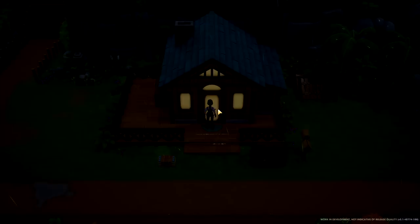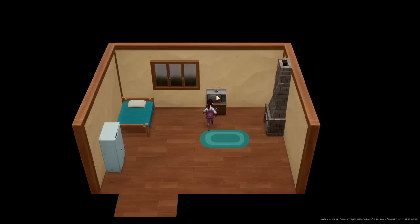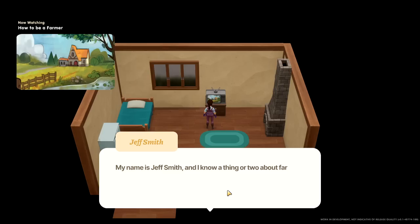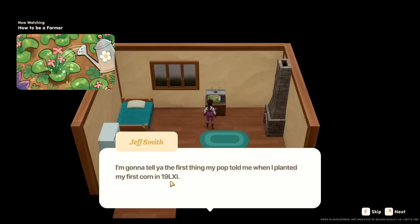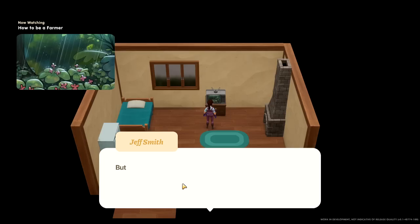Alright everybody, I think I'm gonna go to sleep — and that is going to be all for today. Let's watch the TV first. How to be a farmer — Jeff Smith! My name is Jeff Smith and I know a thing or two about farming. I was raised on a farm, so I got some tips for you, sprouts. I'm gonna tell you the first thing my mom told me when I planted my first corn in 1961. Water your crop every day — that's it! You get that down, chances are you'll be okay. But you don't need to water when it's raining, you hear? Yes, I worked that out for myself. Thank you, Jeff Smith.